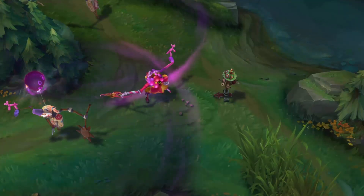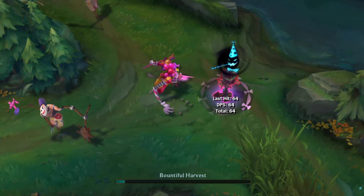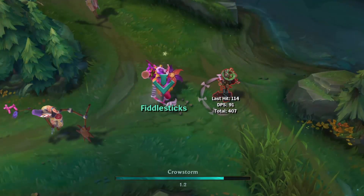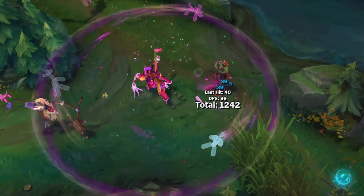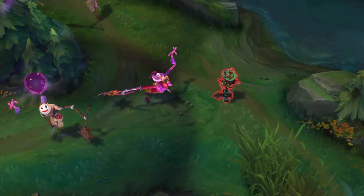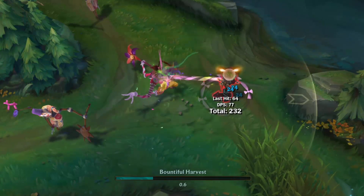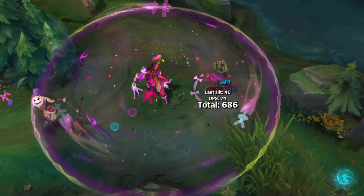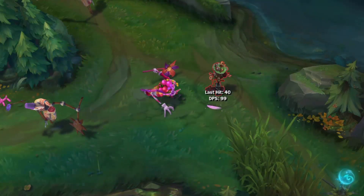One of, if not the best Fiddlesticks skin — yeah, I said it. Surprise Party Fiddlesticks is his best skin, simply put. It's just unique in every way, and it has its own visual effects and its own voice lines. Heck, its dance is amazing. And those scarecrows are adorable and goofy. All in all, Surprise Party Fiddlesticks is his best skin — beautiful effects, great audio and voice lines, and still feels creepy. I gotta give it a 9. It's probably always will be his best skin, unless Riot wants to give us a prestige Surprise Party — come on, Riot, give it to us.